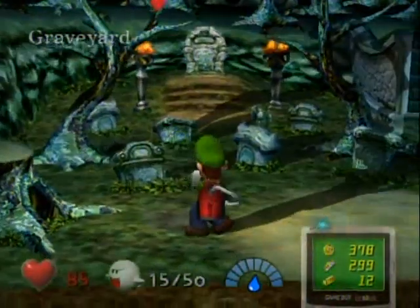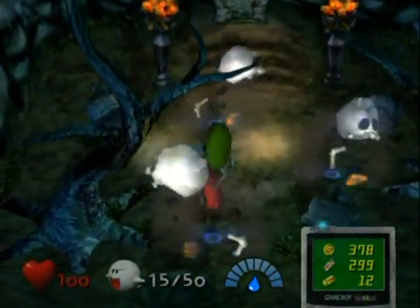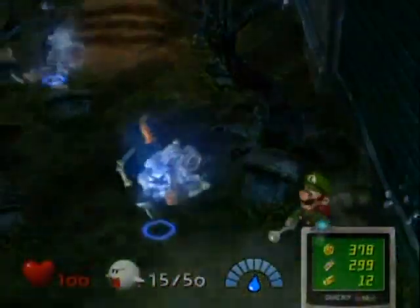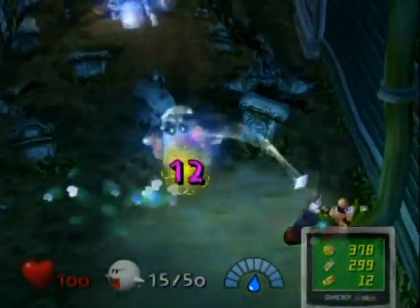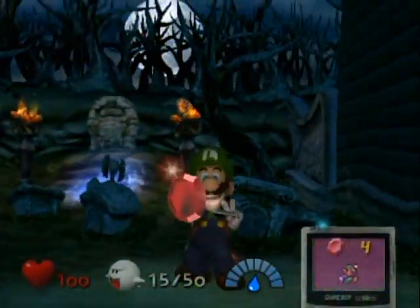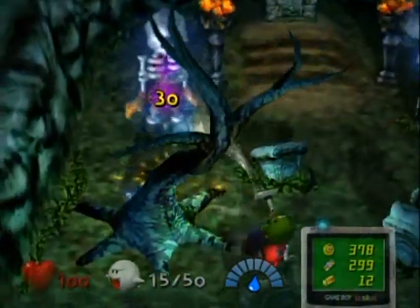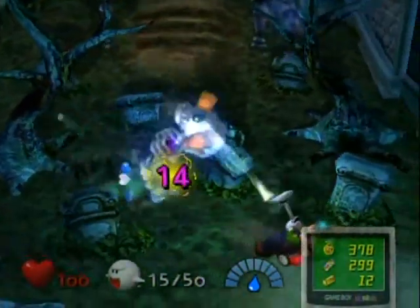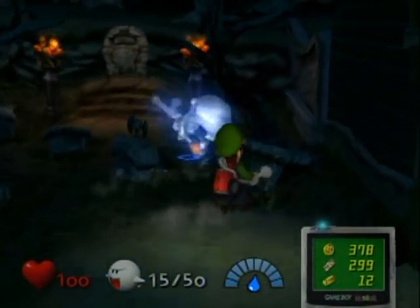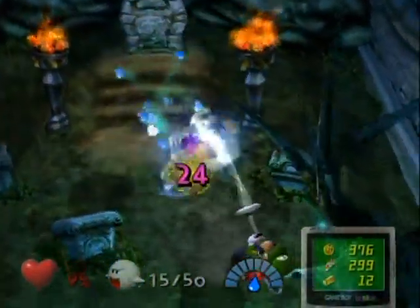There are gonna be some skeletons appearing here once you approach that middle gravestone over there. You can just walk in the middle of it all and they'll appear. What you want to do is defeat all of them. There's gotta be a graveyard and a haunted house — you can't have a haunted house without a graveyard! So let's defeat all these guys and get on with this. You can't really clear this room, and there isn't anything else to find, so don't worry about searching this room religiously.